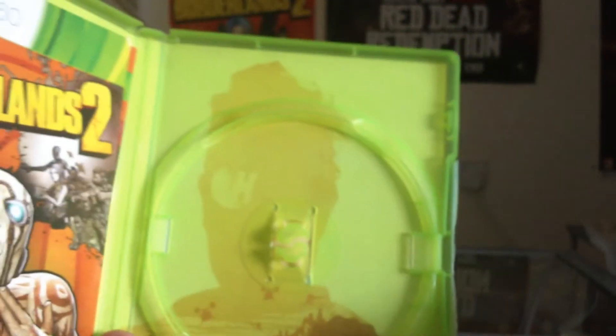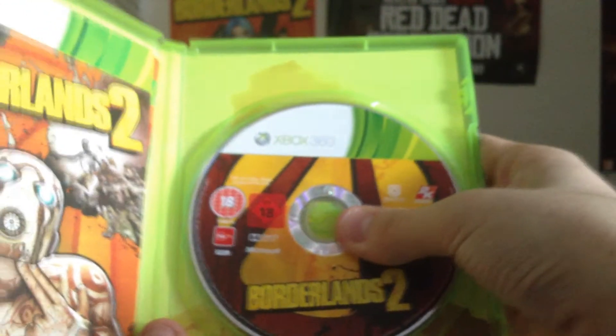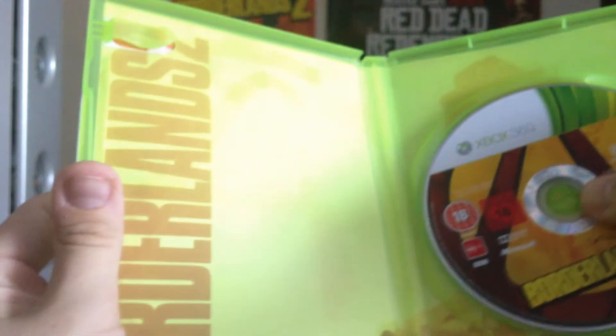I'll just open up the case. Right, I've got a code in here — yes, I've got the Premier Club code. That's the case with the manual, the disc, then you get artwork behind it. That's nice artwork — I can't think of his name, I'm blank today. I'll put it in the description. That's the other side — Borderlands 2. I'll take the disc out so you can see. That's a nice box. And here's the Premier Club leaflet if you want to see it as well.